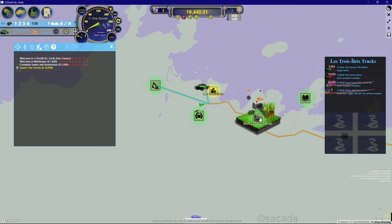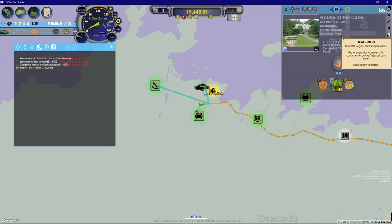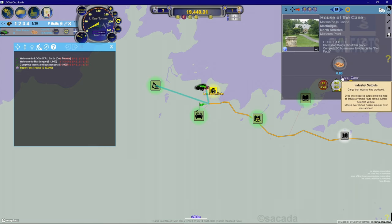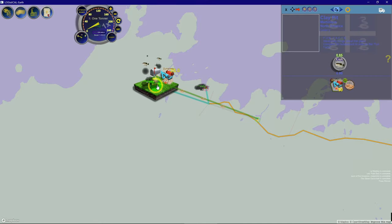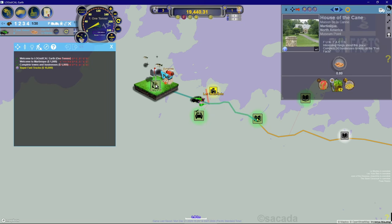We've got this icon that looks like a library book - let's click on it. It's called House of the Cane. I don't see a population, so we don't have to worry about resources being consumed while we supply it. It needs just 0.72 clay. I clicked on what it needs, dragged it to the map, found the clay, and dropped it. Our truck will automatically go there.